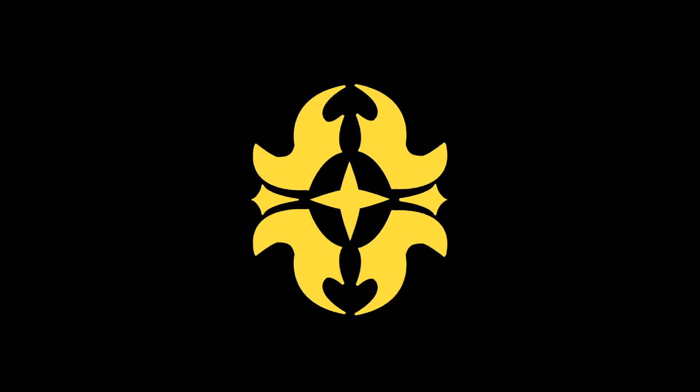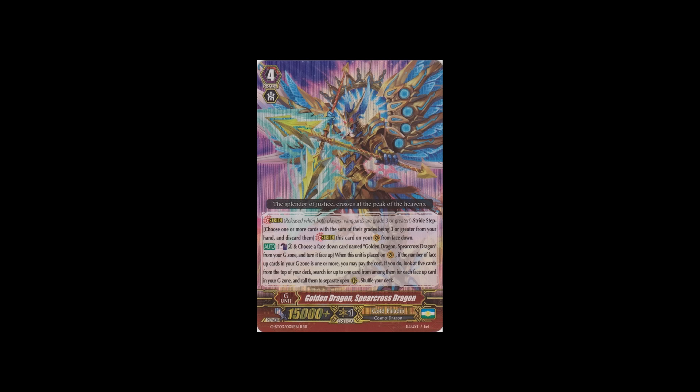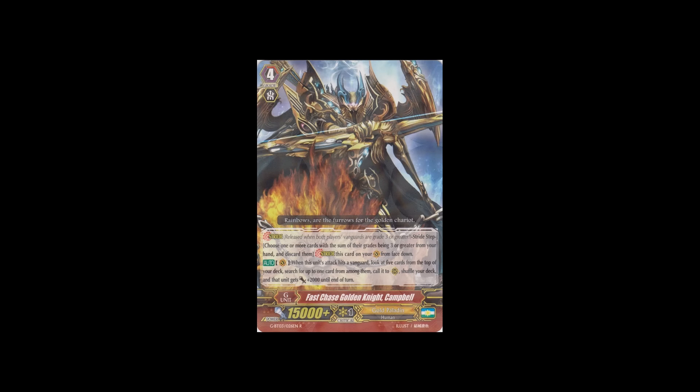Moving on to Gold Paladin. First off is their triple rare stride, Golden Dragon Spearcross Dragon. His skill: count as two, choose this card and turn it face-up. When this unit is placed on vanguard circle, if the number of face-up cards in your G-zone is one or more, look at five cards from the top of your deck, search for up to one card for each face-up card you have in your G-zone, call them to separate open rearguard circles, and shuffle your deck. I don't find this that amazing — the count as two is the biggest hindrance. It's nothing compared to Campbell, their other stride, which is just on-hit look at top five, superior call one, and gets plus 2k. That's much better and doesn't cost anything — just have to hit the vanguard.